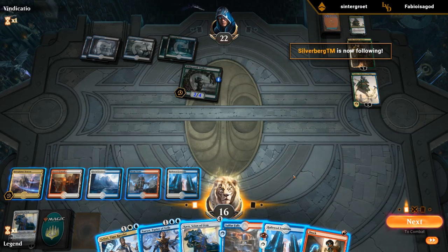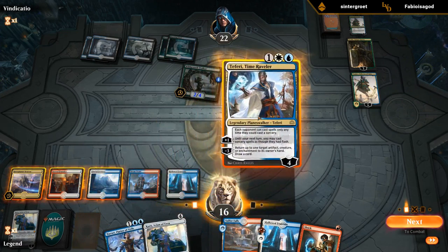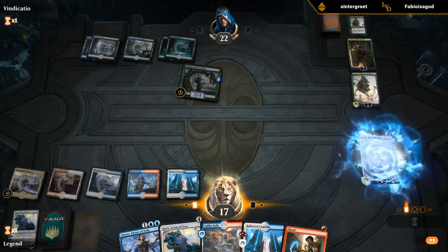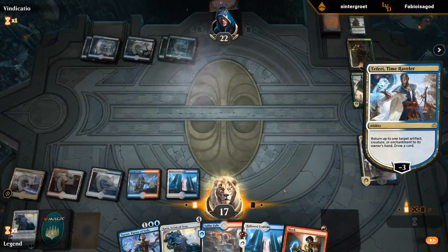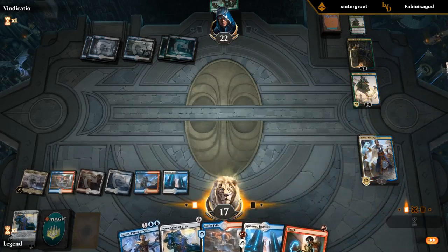Seems like a good turn for Teferi plus Narset. If they want to kill Narset, they'll have to get rid of Vraska first — which they can get back with Tamiyo, but that's fine. Start by Teferi bouncing since that's something we'll have to do anyway. Sulfur Falls. Play Narset.